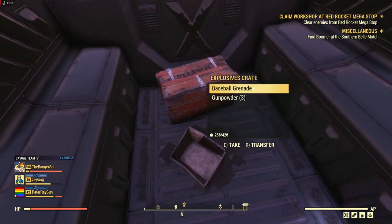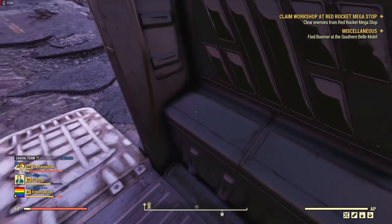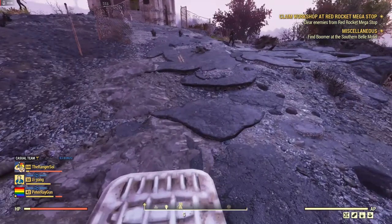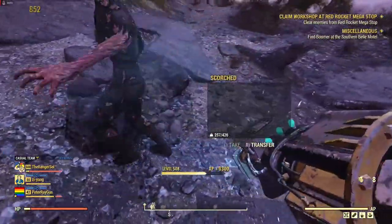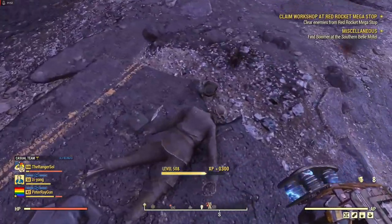If you don't need the ammo and you're a low-level player, put it up on the store in your camp — people will buy it. High-level players like me don't make ammo often; we just tend to buy it from people if we've got a lot of caps and nothing else to spend on.